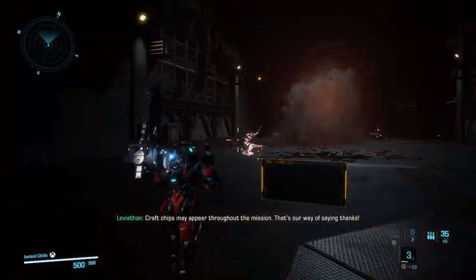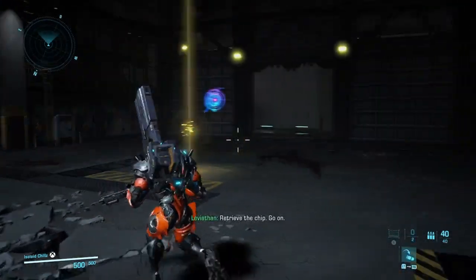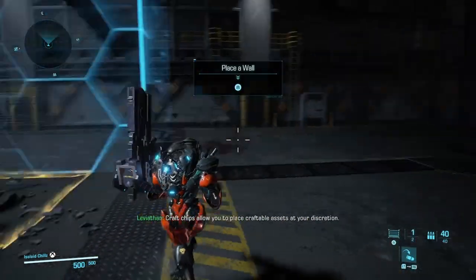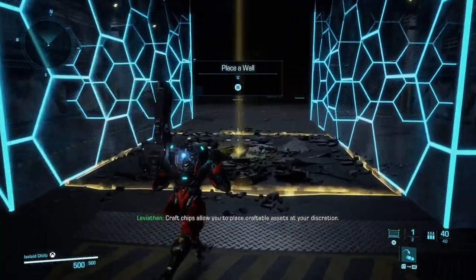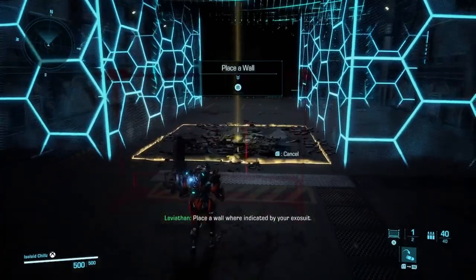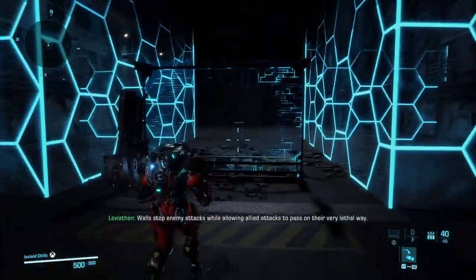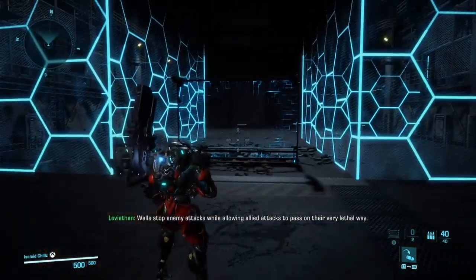Craft chips may appear throughout the mission — that's our way of saying thanks. Retrieve the chip. Craft chips allow you to place craftable assets at your discretion. Place a wall where indicated by your Exosuit. Walls stop enemy attacks while allowing allied attacks to pass on their very lethal way.